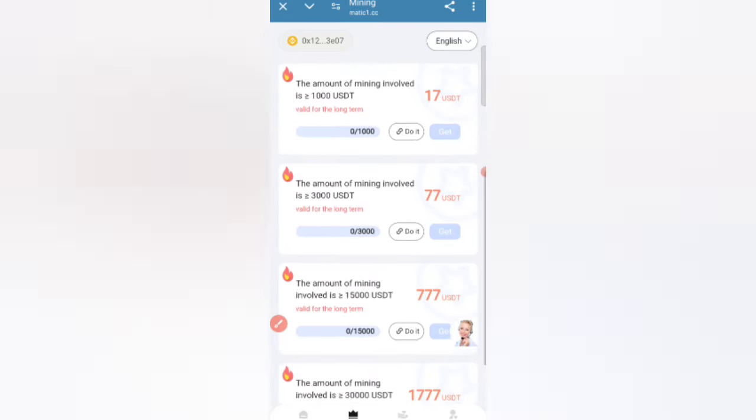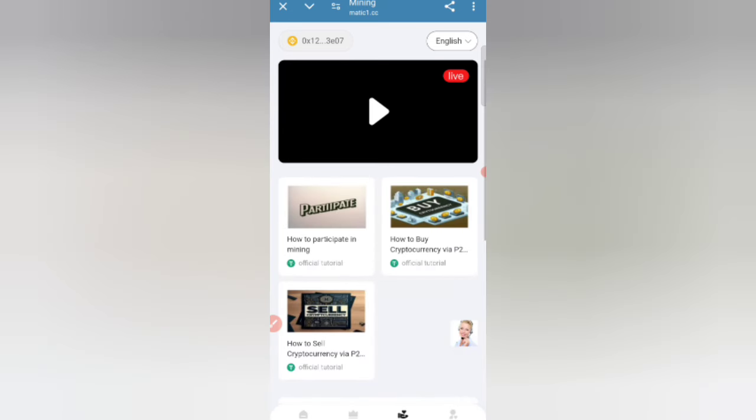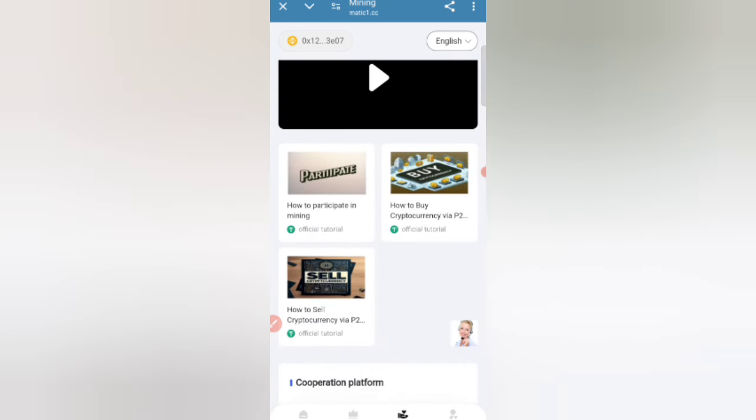Click the back option and view the website's project section. Then click on the About option, where you can see details on how to participate in mining, how to buy cryptocurrency, how to sell, and other details.